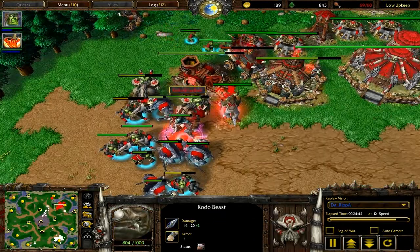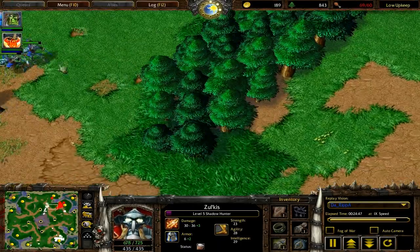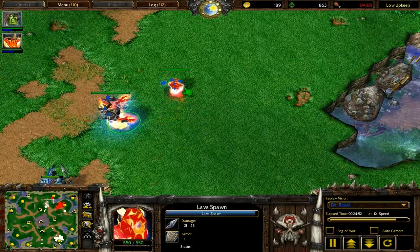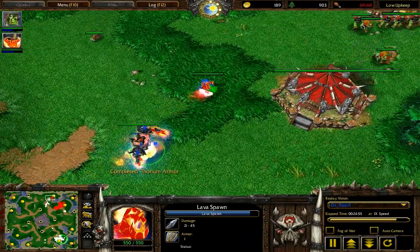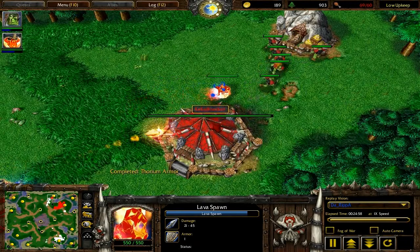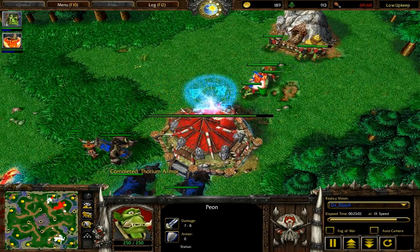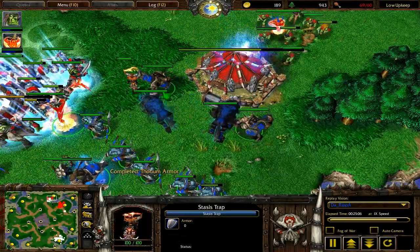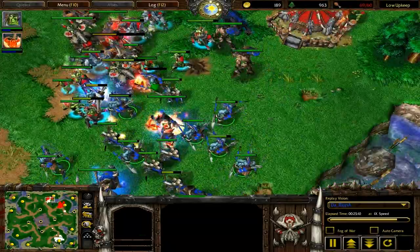At this point, I think the Shadowhunter should use a Tome of Retraining — definitely a good idea versus Taurens. He does have the Kodos to help counter that, but versus high-tier units, the Serpent Wards start to lose their usefulness. So it definitely would have been a good idea to try to get a Tome of Retraining if he had a little bit more foresight to hex these Taurens and individual units — which would have been a little bit more beneficial in this fight, which he's actually going to lose.